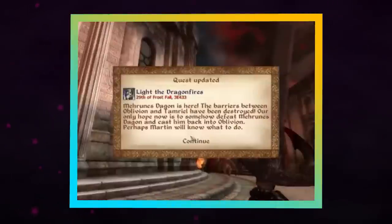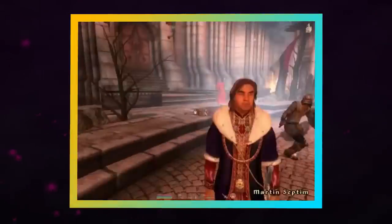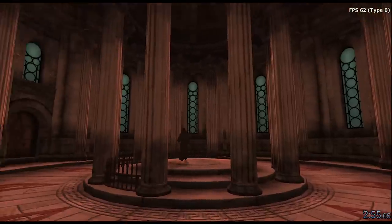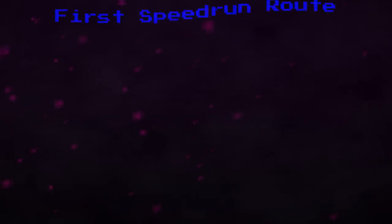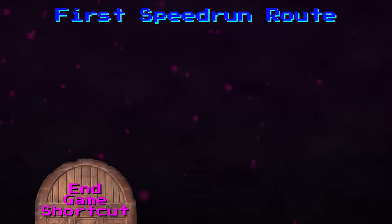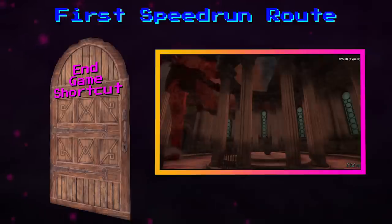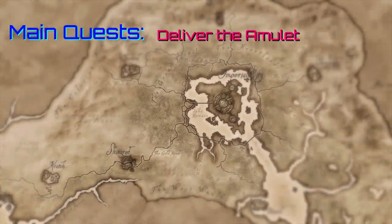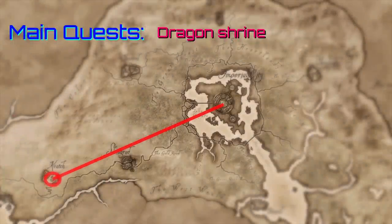If you are progressing the intended way, you need to fight your way through the capital to the Temple while escorting an NPC named Martin. Once he's inside, all you need to do is talk to him and the final cutscene will trigger. You're probably thinking early speedrunners used this door to warp to the end of the game and then trigger the final cutscene, but there's one big problem. Since you haven't completed any of the main questline, Martin is all the way in Kvatch.